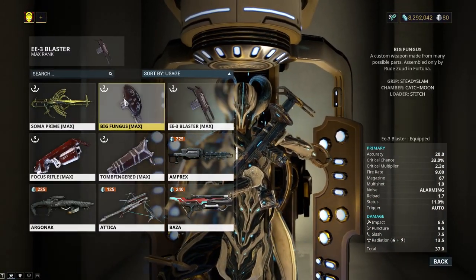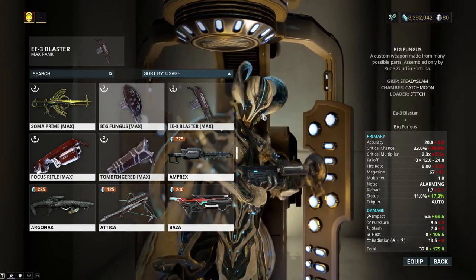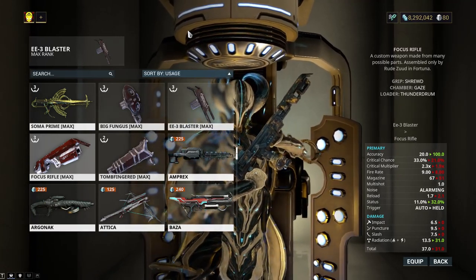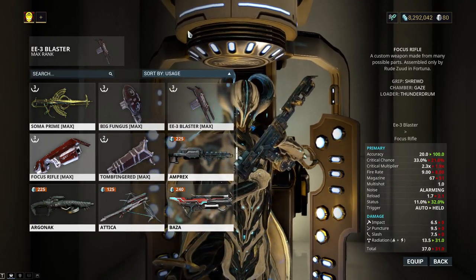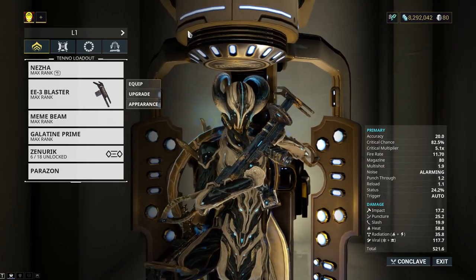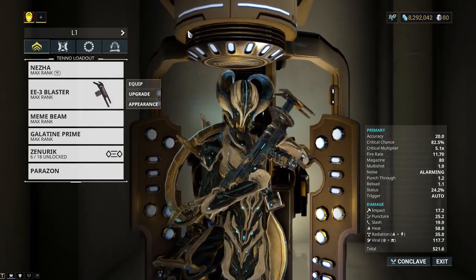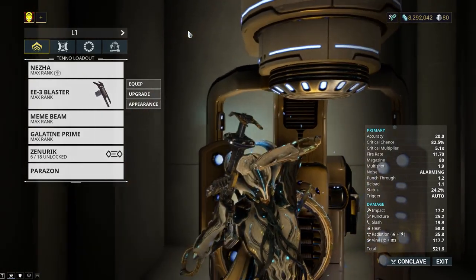Next I would either recommend the Catchmoon if you're a big fan of shotguns, or the Tombfinger, because both are very good against crowds. The Catchmoon is probably the Infested killer — I've already used it against high-level Infested and it blew them all away. The Gaze really needs to be buffed — they need to give it more range by default. I think 15 meters shouldn't be the max range; it could be about 18 or 20 meters. The strongest Gaze should have a 20 meter range, and a weaker range-focused one about 30 meters.